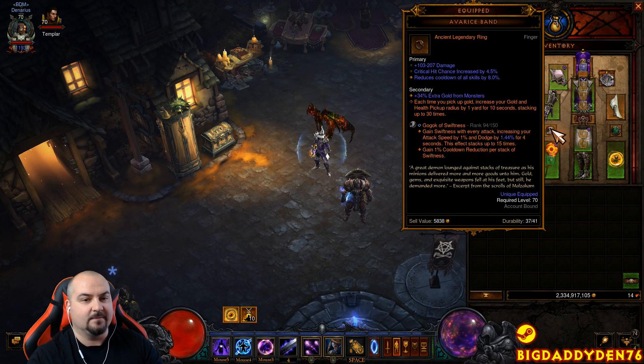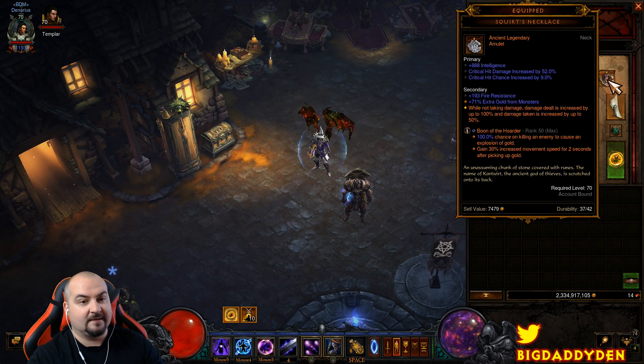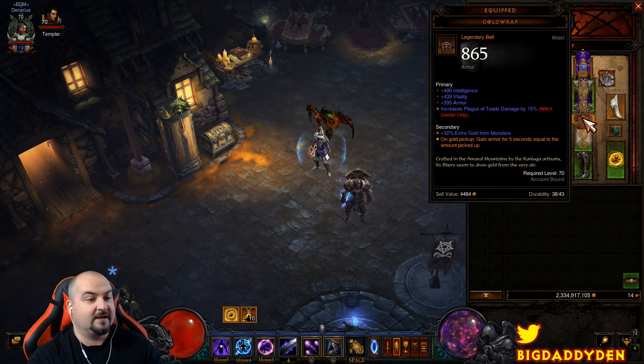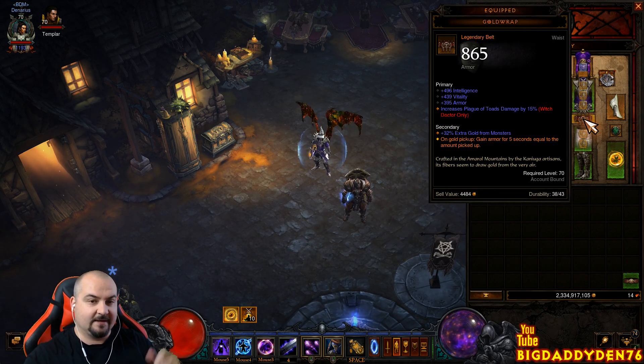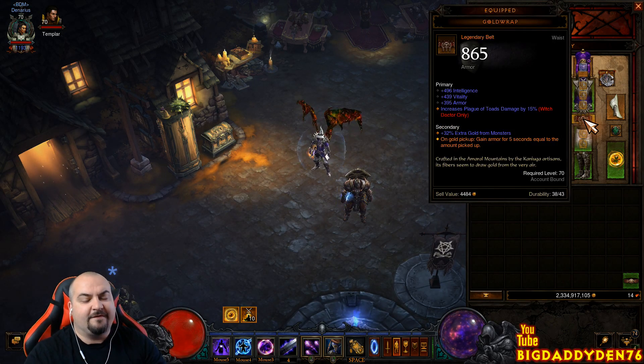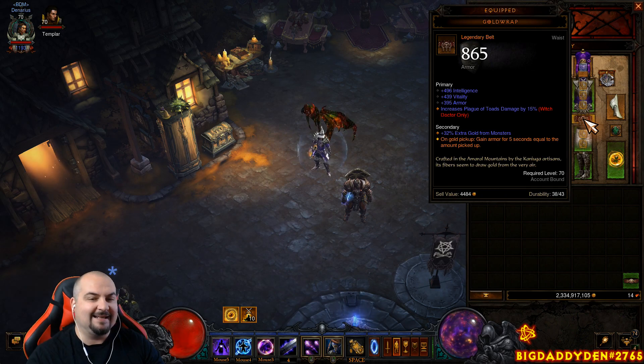The first legendary gem is Gogok of Swiftness, which gives cooldown and attack speed. For the belt we're using Gold Wrap, combined with the Boon of the Hoarder legendary gem — every time you kill an enemy you get a big pile of gold. You run over it via the Avarice Band's extended pickup radius and become indestructible for five seconds whenever you pick up gold with the Gold Wrap belt. It's absolutely fantastic.